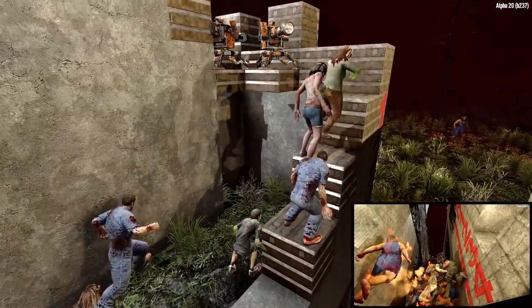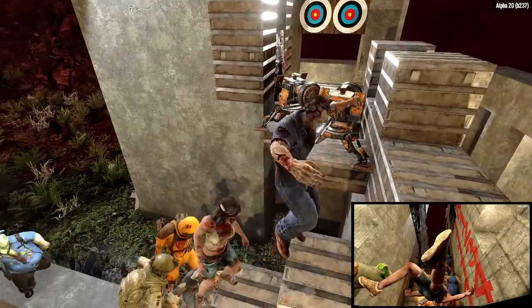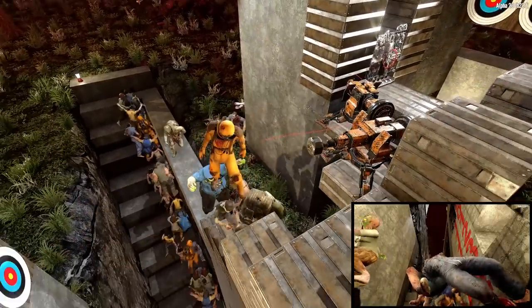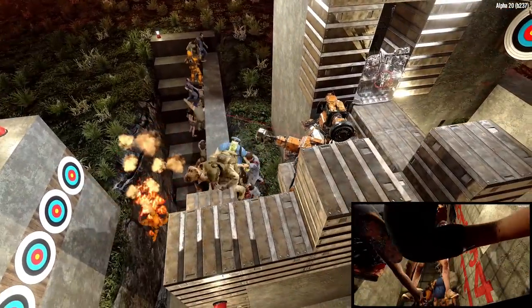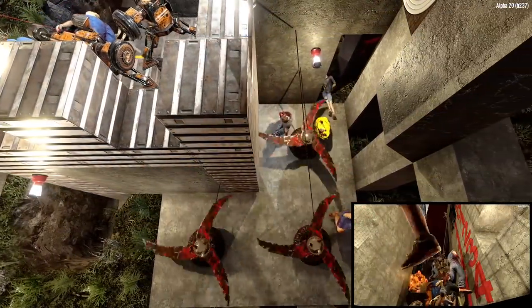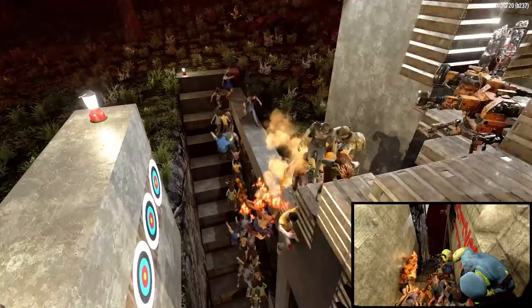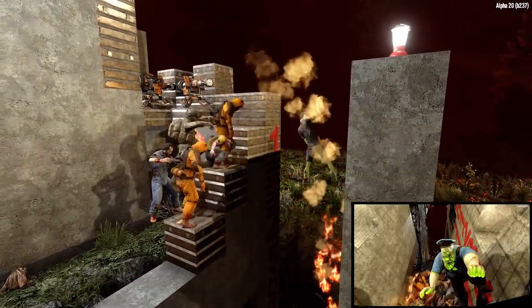We have a bit of an explosion back here which took out one of our lanterns, but no major damage — we can top that off later. That's the expected collateral damage from exploding cops and the like. Very seldomly do they get to the second turret, and if they do, that's what happens, as these zombies seem to be finding out.